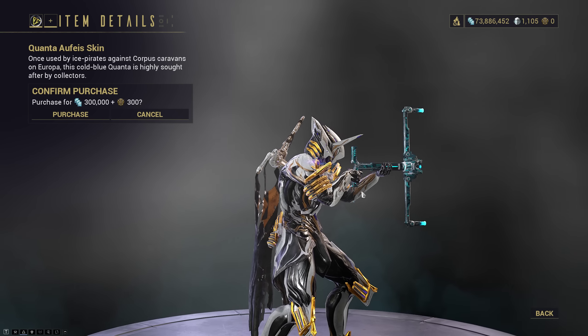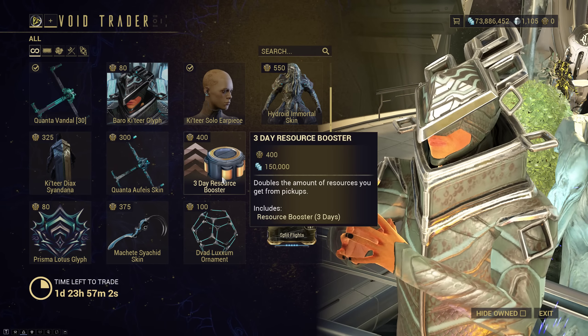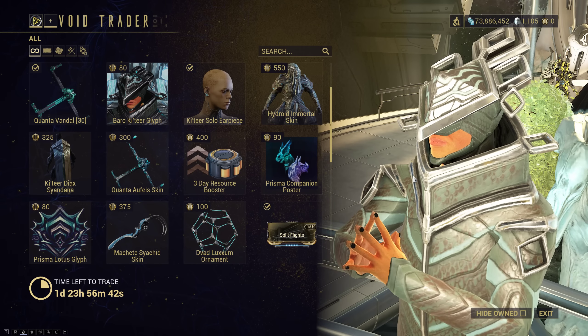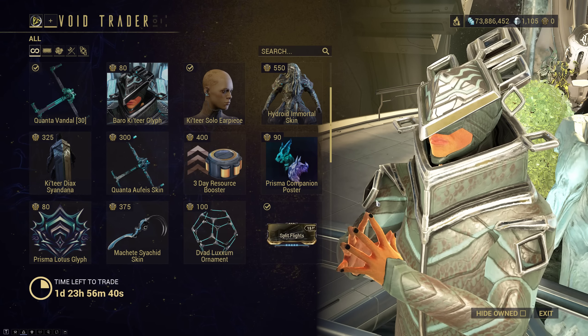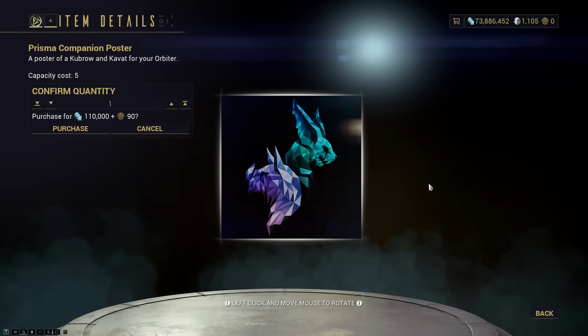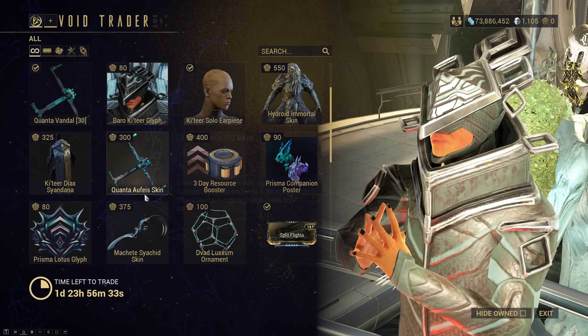Quanta Ophaeus Skin that you can run on the Vandal, if you so choose. And then we have a 3-day resource booster. For those of you that don't have Platinum to spare or don't farm stuff to trade for Platinum, now you can stock up on 3-day resource boosters with just ducats and credits. Honestly, I would say just trade for Plat and buy the 30-day booster — it's a way better deal. Prisma Companion Poster — you can set this up in your orbiter if you like; it's a pretty cool showpiece.